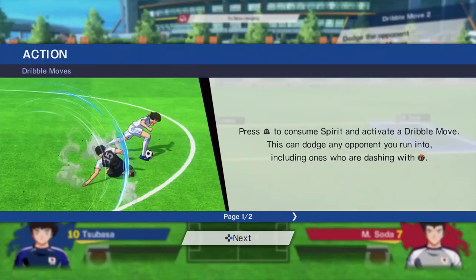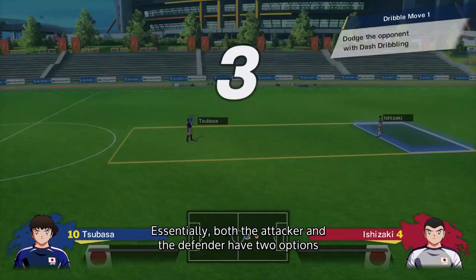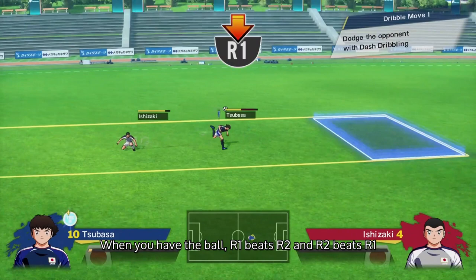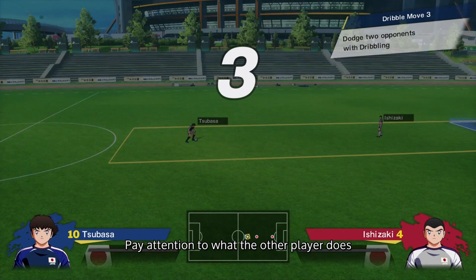Alternatively, you can spend some Spirit Gauge to do a dribble move with R2, which will dash around any defenders sprinting at you with R1. However, it will lose if they tackle with R2 themselves. Essentially, both the attacker and the defender have two options, and each one beats one of the other. When you have the ball, R1 beats R2, and R2 beats R1. When you're defending, R1 beats R1, and R2 beats R2. Pay attention to what the other player does and press the right button at the right time. A combination of good predictions and keen reactions will take you far.